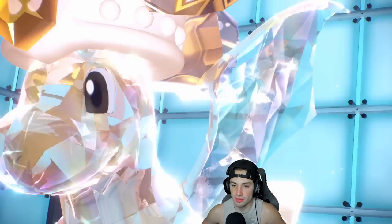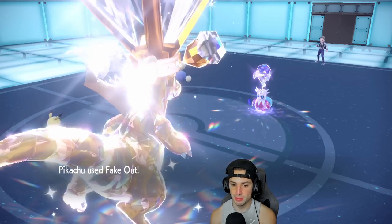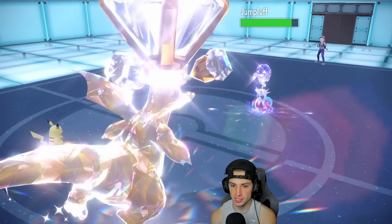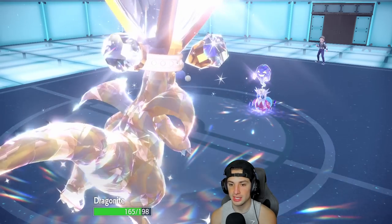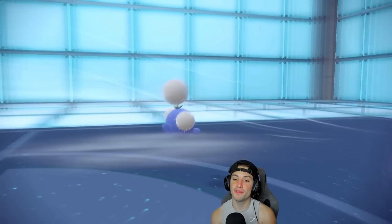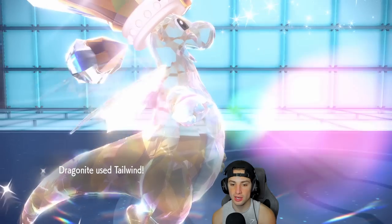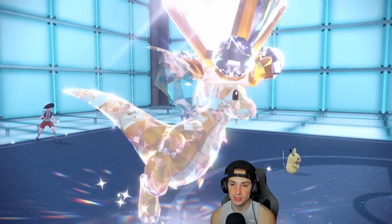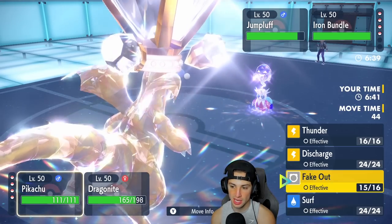We chip up the Jumpuff with Fake Out and get the flinch. Free Stide pops out — that's exactly why we Terastalize. Jumpuff also goes for Tailwind, but we Faked it Out so it has the Covert Cloak — that's wild, no good. We do match their Tailwind though.